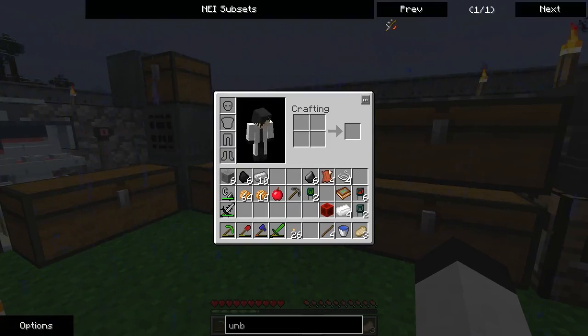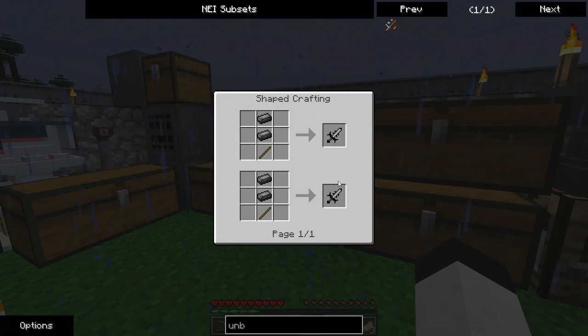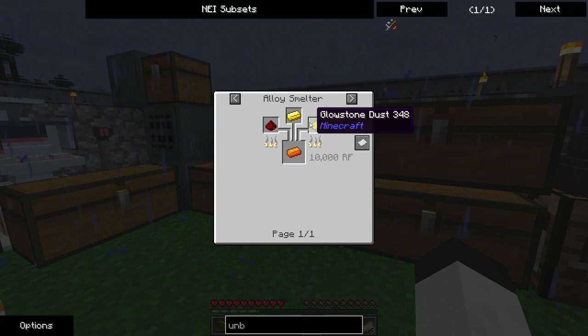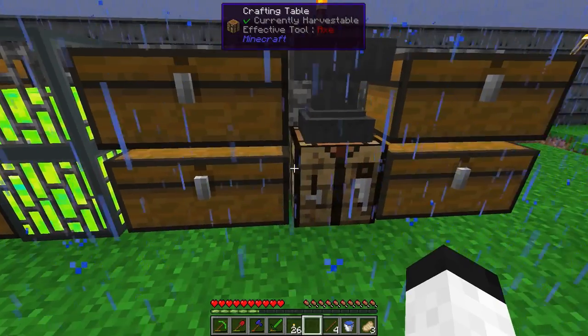We got a bunch of things I want to do. First of all, I made some capacitors. The double layer is pretty simple: coal powder, energetic alloy, basic capacitors. Energetic alloy is made with glowstone, gold, and redstone. It says 10,000 RF, but that seems to be skewed if you put a capacitor in here because it didn't seem to be taking anywhere near that.